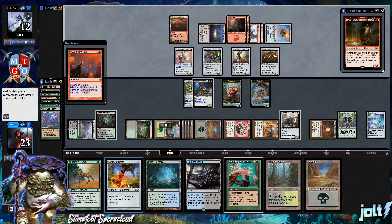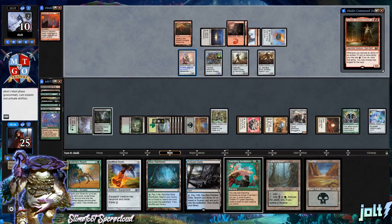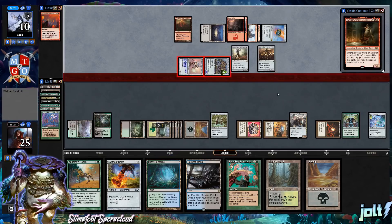Mizzium Mortars for four deals four damage to each creature we don't control. In response, if we crew up Smuggler's Copter it'll survive. We'll get a few Slimefoot activations off of that, putting them down to 10 and us back up to 25. But they swing across for eight, putting us down to 17.